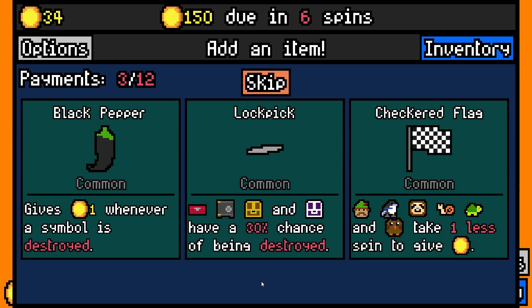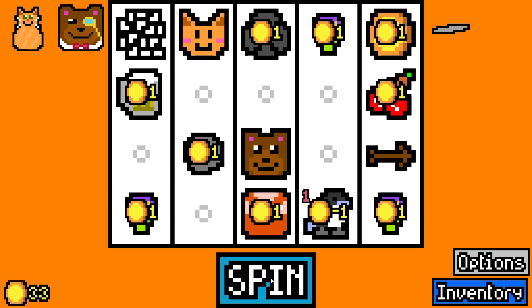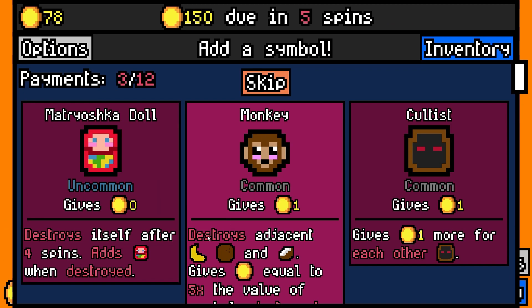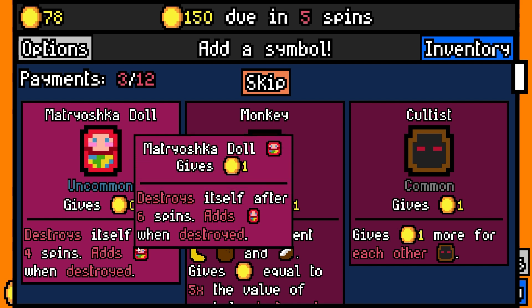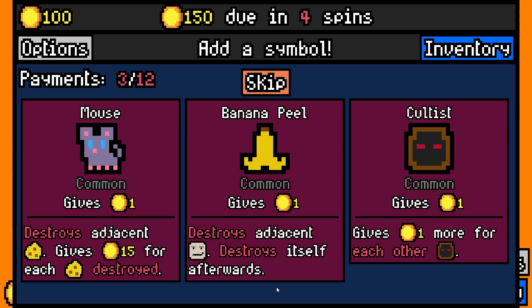Safe? Yes. I'm gonna go for the lockpicks just so my safes have the ability to open themselves up constantly. I'm gonna try the Matryoshka doll — I've never seen how it works, but it sounds like it might be interesting.